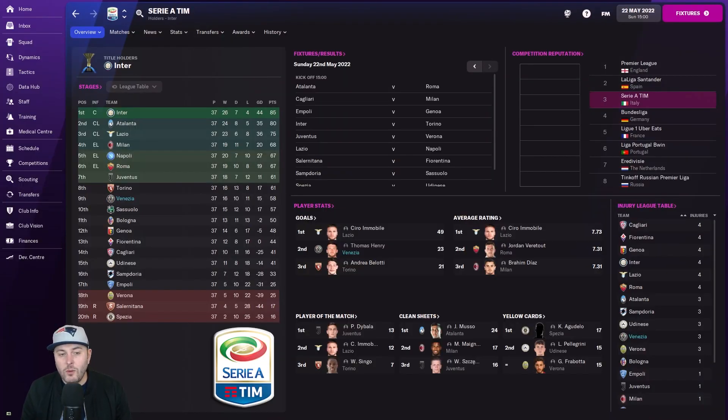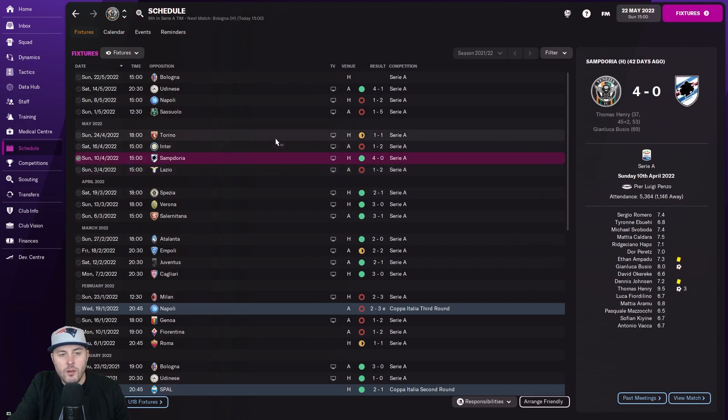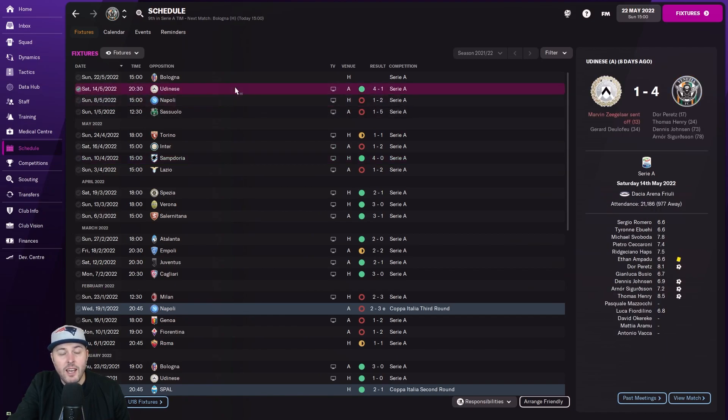Here we are on the 22nd of May. We've fallen off a little bit but I still think 9th is fantastic with one game to go. We're on 58 points, only three points off Juventus - that is insane. Thomas Henry is the second leading goal scorer in the league. Nobody's touching Mr Immobile - 49 goals for Lazio - and he's third. But there is a mathematical chance we could still sneak into Europe. The run-in hasn't been perfect: got beaten by Lazio, but we did beat Sampdoria 4-0. Lost a few, drew a game, then beat Udinese.